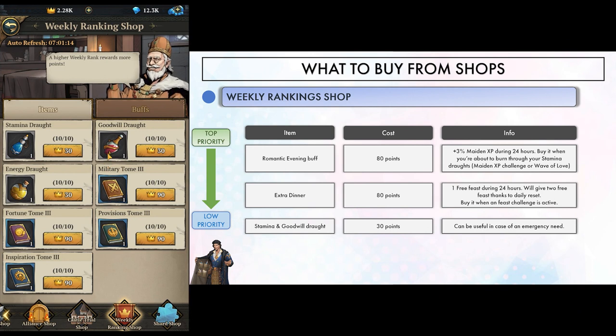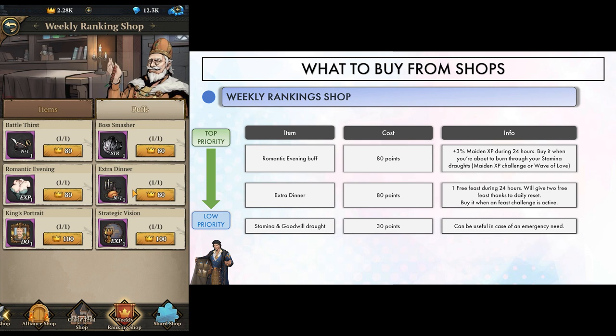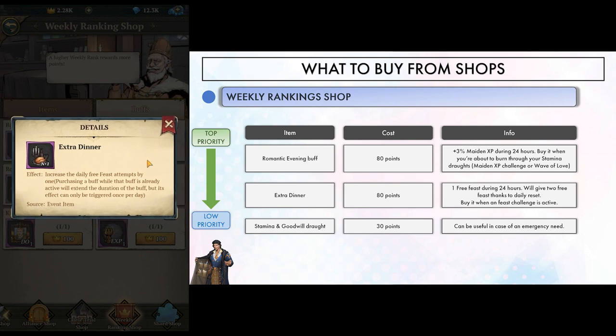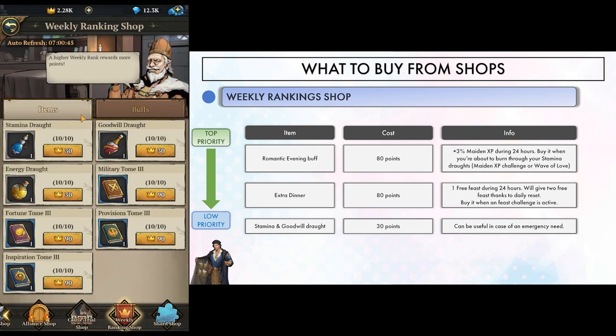The weekly ranking shop only has a few options and the best one by far is the romantic evening buff when you're about to use a high number of stamina drafts, either during a maiden XP challenge or wave of love. The extra dinner buff is okay too during a feast challenge — it lasts 24 hours, so you'll get one extra seating the day you buy it and also the next day if it's within that 24-hour period. All drafts are valuable, but stack points for buffs first and then spend leftovers on those drafts in case of emergency.